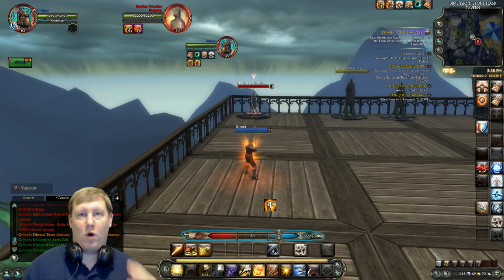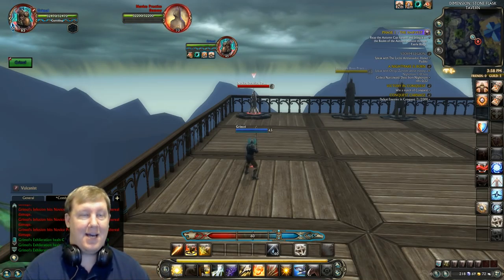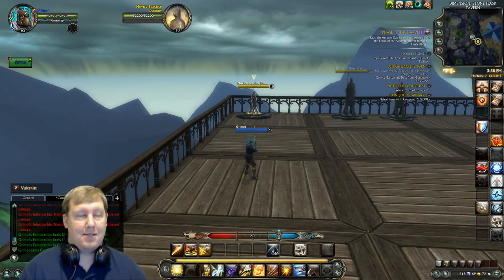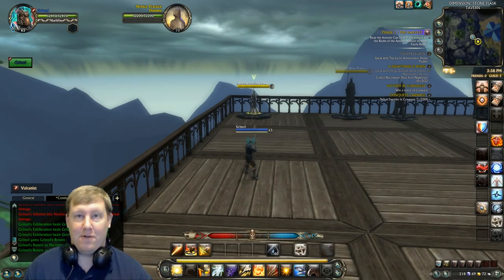The burst macro casts Primal Avatar, which puts you at 100% fury and enables Skill Shot to be instant cast instead of the 6-second cast timer. Skill Shot hits for a lot, especially with Primal Avatar triggered adding more damage on top. Then you go into Ethereal Beam, and that just eats people up. This kills people like crazy — and that's with my Vulcanist not even well-geared yet.